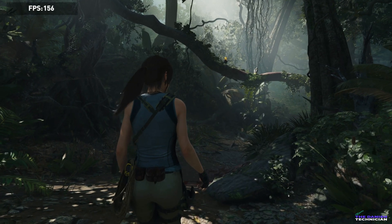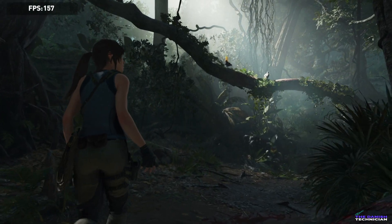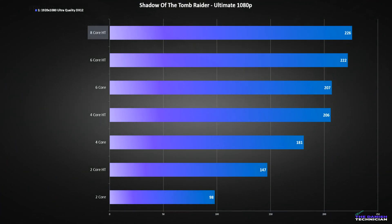Last game, we have Shadow of the Tomb Raider. The game scales really well too. With 2 cores, the game did load, but it took 5 minutes to get into the game. Scaling stopped at around 6 cores with hyperthreading, where we did not get any more FPS increases.